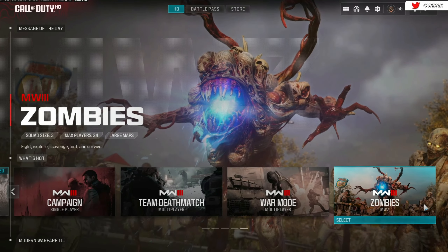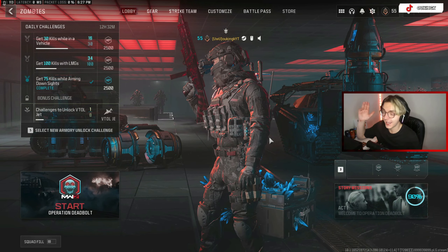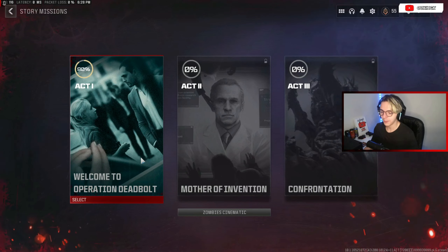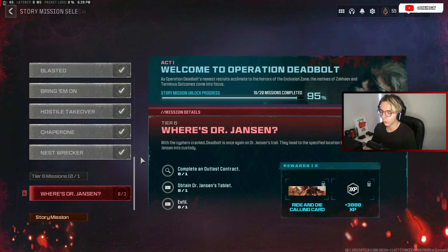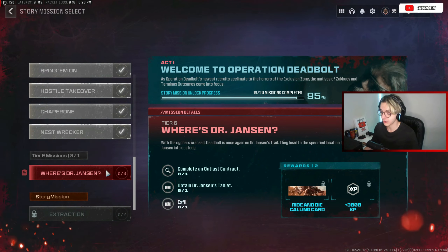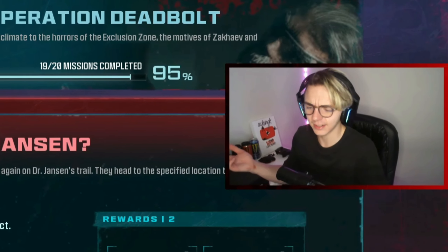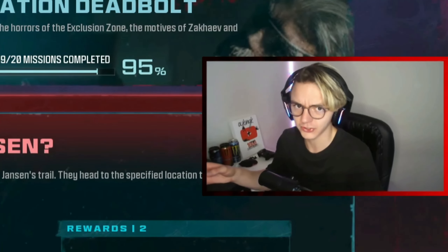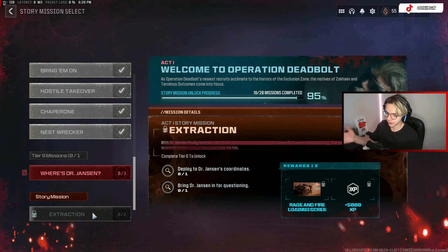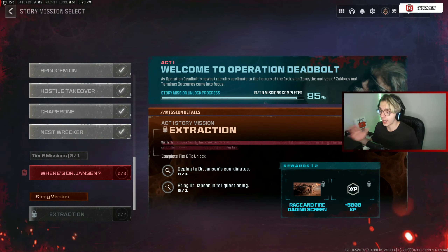Hey, what is up everybody, welcome to a Modern Warfare 3 Zombies video. For today's video I'm going to be completing Act One of these story missions. I'm basically 90% of the way through - all I've got to do is the tier 6 mission: complete an Outlaws contract, obtain Dr. Jansen's tablet, and then exfil. Seems pretty easy enough, although I've never done an Outlaws contract before. Then finally there's the extraction story mission - no idea how that's gonna go.